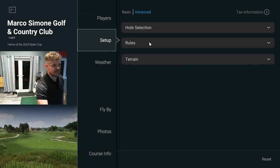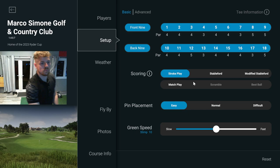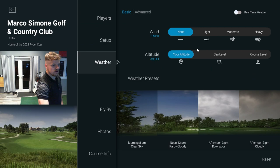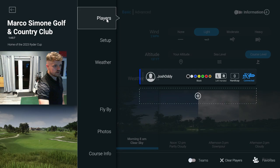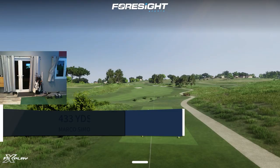We have got an absolute treat here — Marco Simone, off the back tees. We're going to do six-foot gimmies, be a bit generous. Greens, let's go ten — just slow them down a little bit, give me more of a chance. We will go back tees. Weather, we'll leave it at that. Actually, let's get some course-level altitude in there. It won't make much of a difference. Should we get a little bit of wind? That should be all good to go.